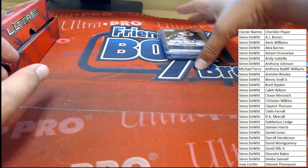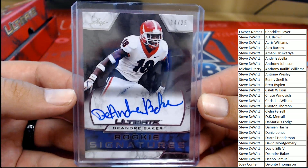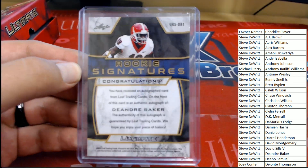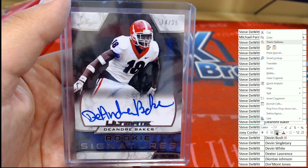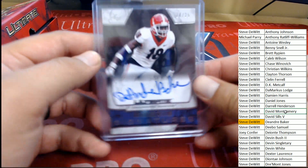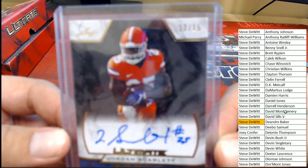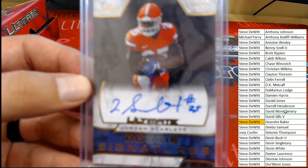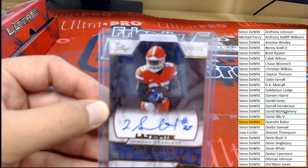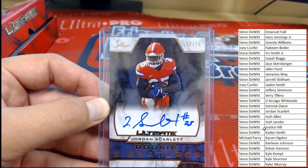First up on Leaf Ultimate Football is DeAndre Baker, number 14 of 25, a player out of Georgia. DeAndre Baker is heading over to Steve D. Not a bad start. Next up, Jordan Starlett, number 12 of 15 — even better number. Jordan Starlett, there we go, 12 of 15. He is also heading over to Steve.